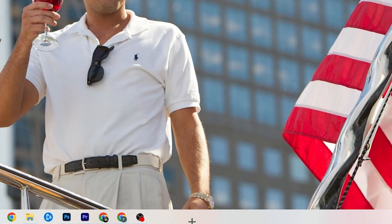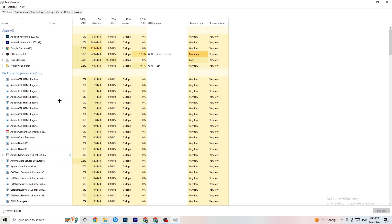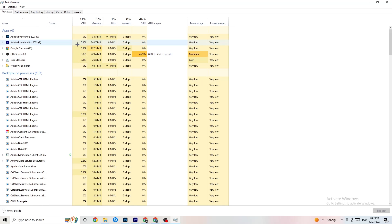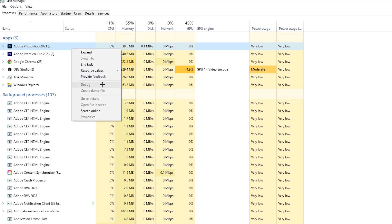The next step is to right-click the taskbar at the bottom of your screen and open Task Manager. Go to the 'Processes' tab in the top-left corner. You'll see CPU usage, memory usage, GPU, network, and so on. End every task that is using too much CPU or GPU — including background processes. For example, for me it's Photoshop — right-click it and select 'End Task.'